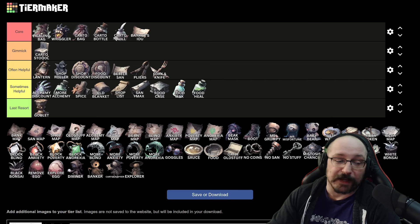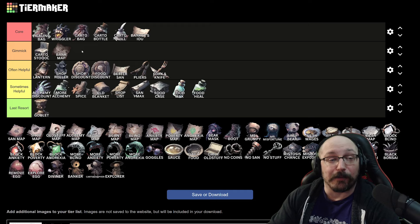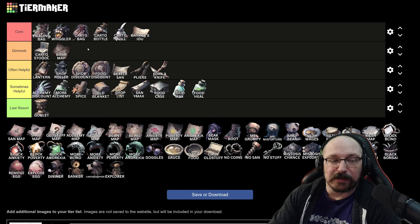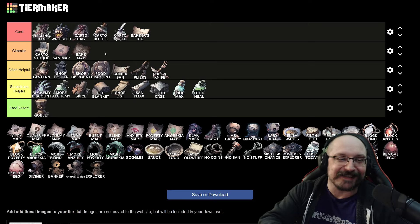The bank map I think is right up in the gimmick tier. It's very helpful if you have any of the carto stuff in core already going — I definitely will pick it, but I tend not to unless I already have some carto items. If I don't have any of that stuff yet, I won't pick the bank map. Same thing with the sanitarium map, although the sanitarium map is probably a little bit better because it will let you know where at least one sanitarium is — one safe spot on the map, which is pretty good.